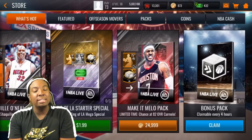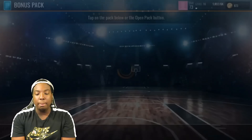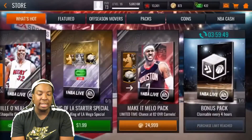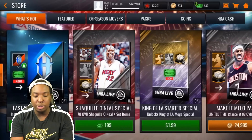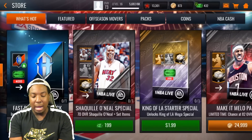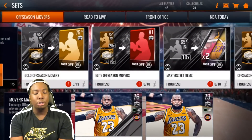As you guys could see, we didn't pull any elites out of those packs, but we did get a lot of 78-plus cards. Let me go ahead and claim my bonus pack — make sure you are claiming your bonus pack every four hours. You get moving box set items from the coin pack, and a free moving box token every four hours, which is great. Now we could also look at completing the Shaquille O'Neal set — let me take a look at what I got first, because this is no money spent.